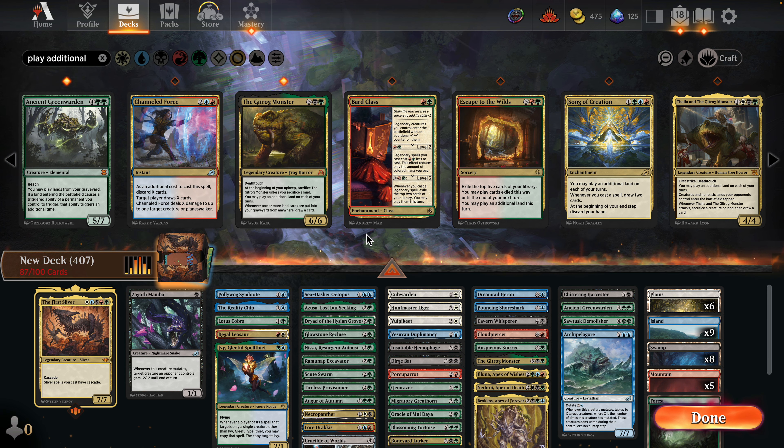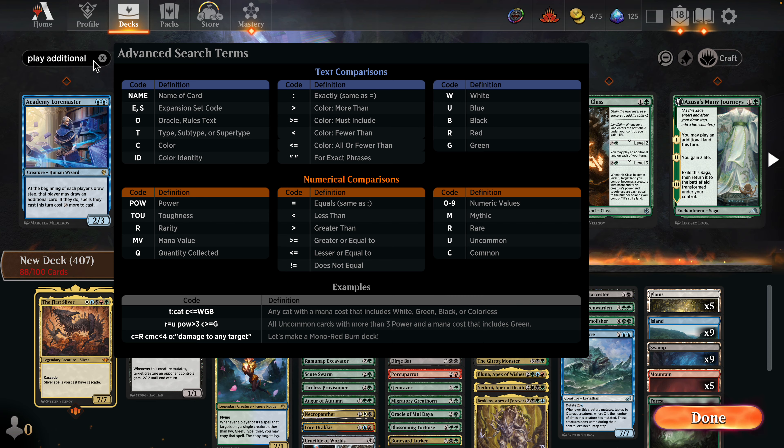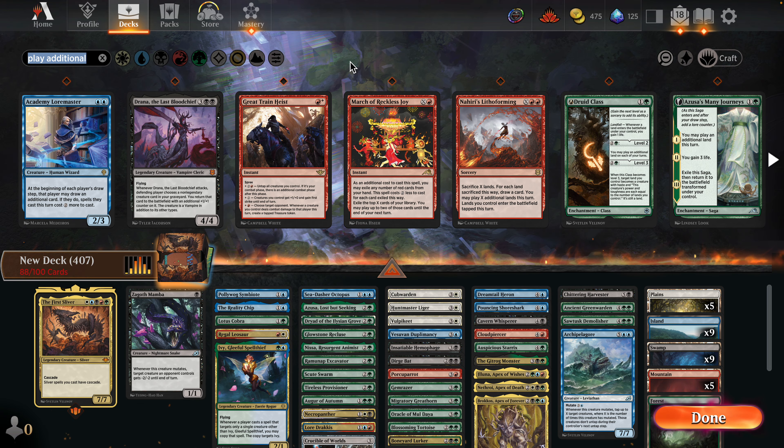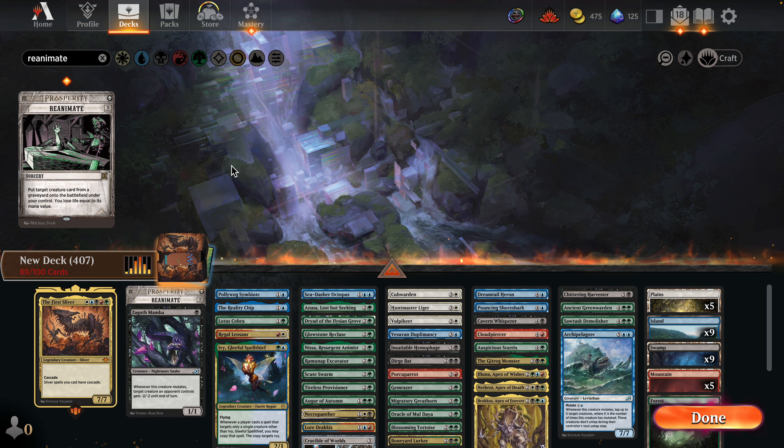Oracle of Mul Daya says 'play additional lands,' which is key. Azusa's wording — let's check — play additional lands on each of your turns. Ancient Greenwarden is a card that would be interesting to Mutate onto as well. Gitrog Monster is very good here. Oh, I could even play Thalia — I wonder if I can Mutate onto Thalia because she's a Frog and a Horror and not just a Human. I'm so curious about that.